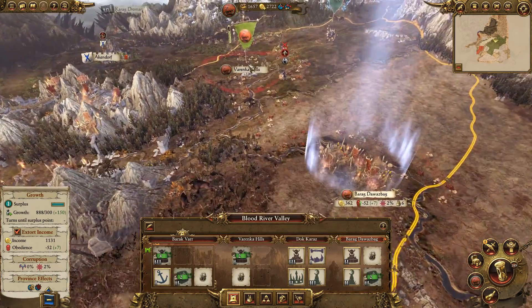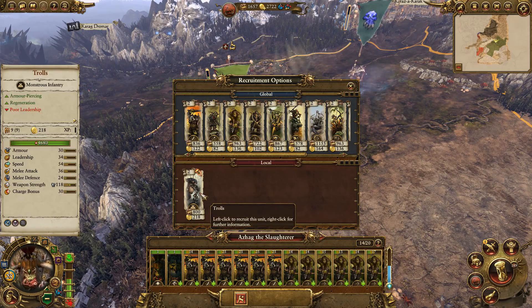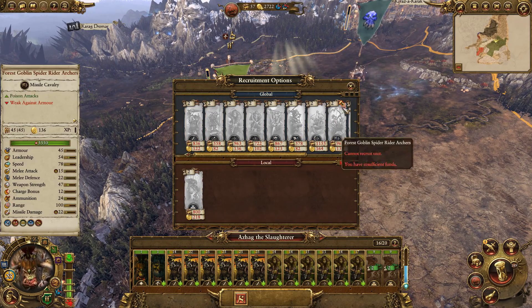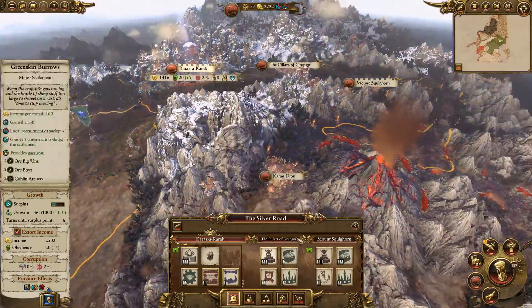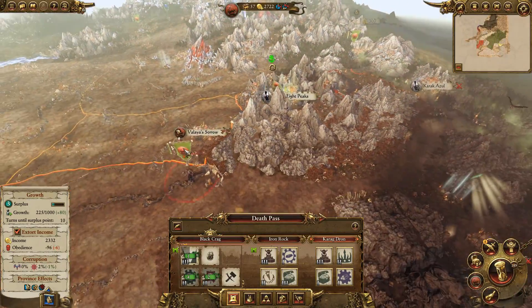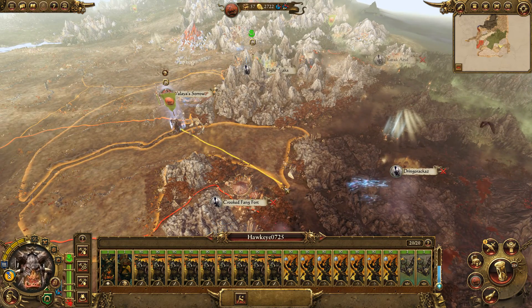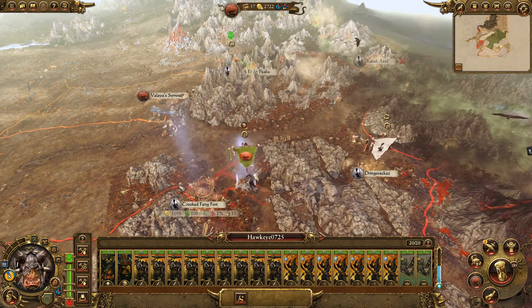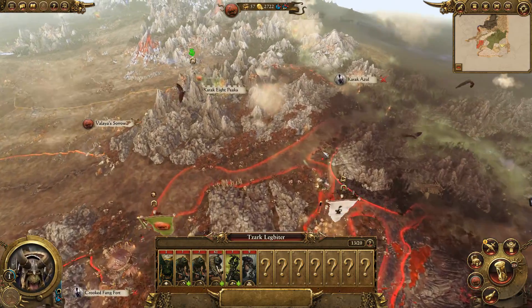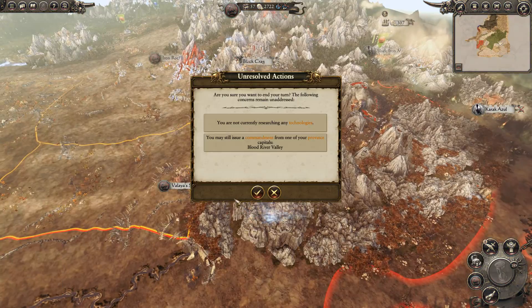We do have the ability to recruit trolls locally, so we'll get a couple of trolls — that'll bolster our army quite a bit, if we can get them out in time. These guys are fine. I'm going to go this way — can we turn to ambush stance over there? Yep. I'm going to take this, but they've got an army there. He's going to try and take this next turn. Commandment into this region — public order is fine, which is beautiful, so we can go income.